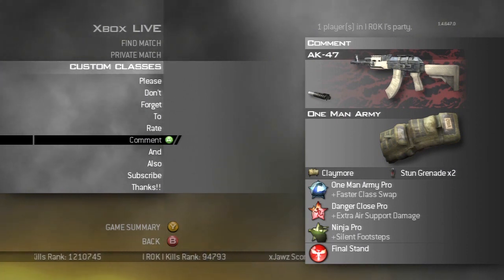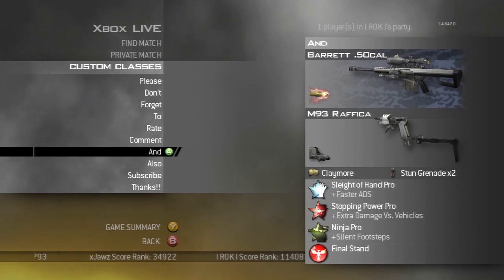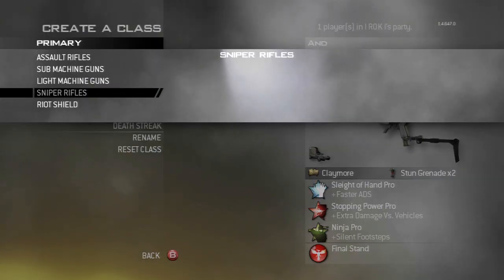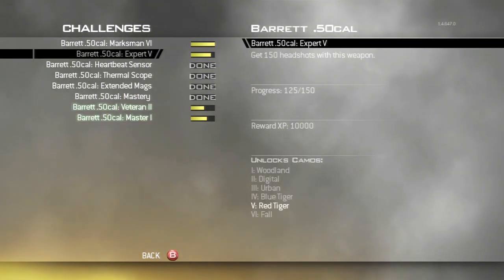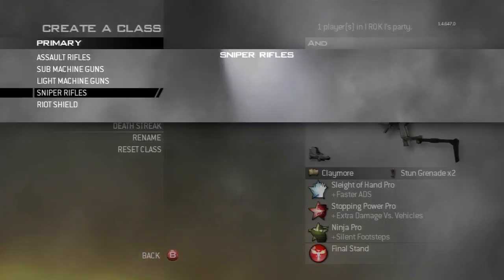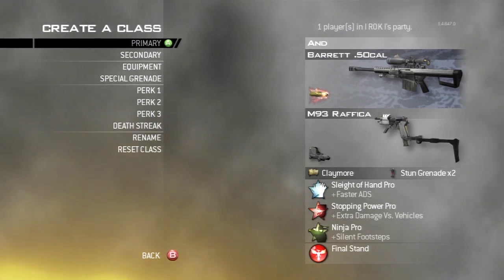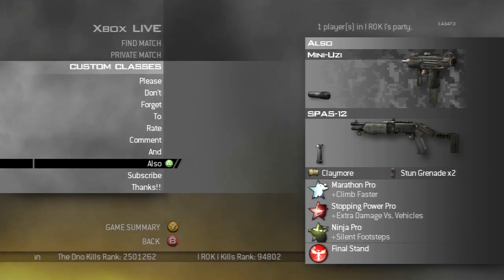My next class is usually going to be a sniper class — whatever I'm working on at the time. I'm actually finished with the Intervention and I'm trying to get Fall camo on the Barrett. I'm only up to Blue Tiger — at 125 of 150, so I'm fairly close to Red Tiger. I don't snipe much; I really don't. I just don't feel very confident sniping. I do okay, but I'm not the best sniper out there.